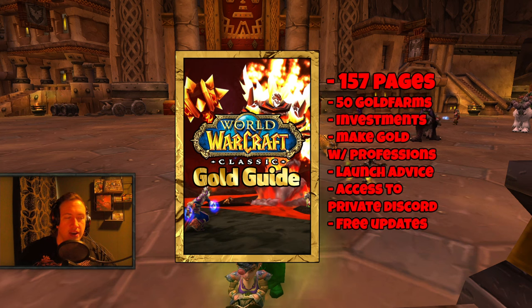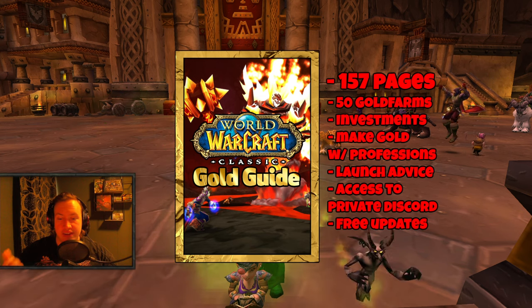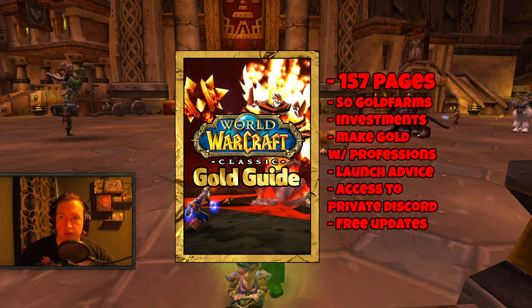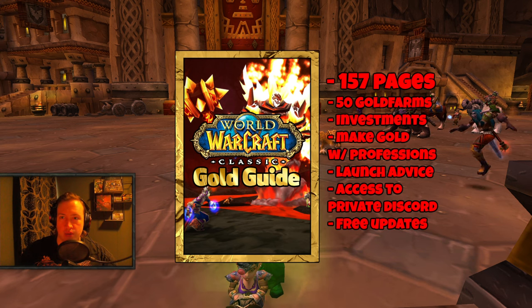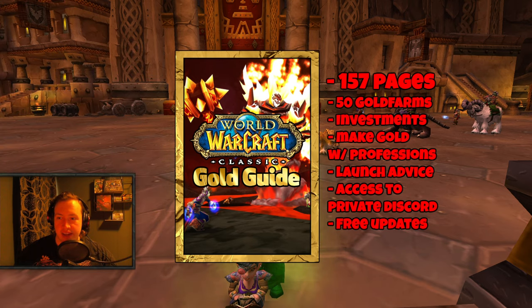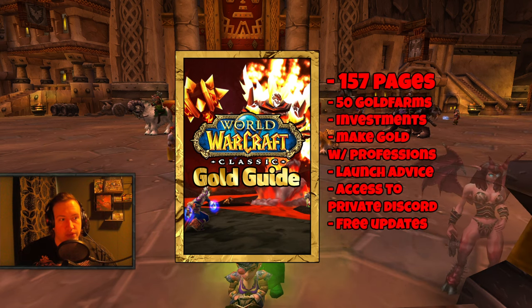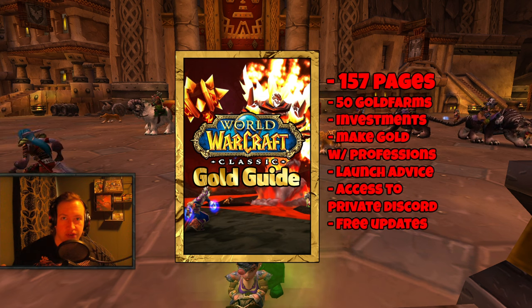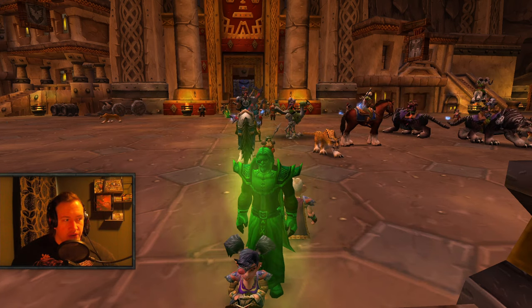On top of that, you get the guide itself of course — it's a 157-page document including more than 50 different gold farms you can do right now, and in the next phase as well in Season of Discovery. It also includes Phase 3 investment, and we're going to be talking about Phase 4 investment. We have the best crafts to do in Season of Discovery, and we're just going to keep updating the guide — when you have it once, you will get the updates for free. You also get access to a private gold making community where you can ask me questions, share tips and tricks, and that is where I share early access to these videos. The link will be down below in the video description or pinned comment.